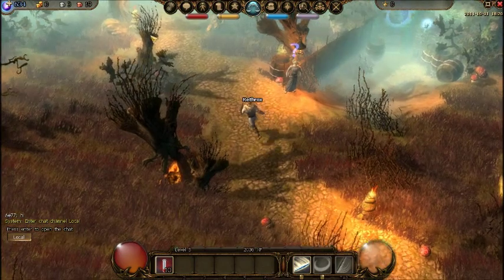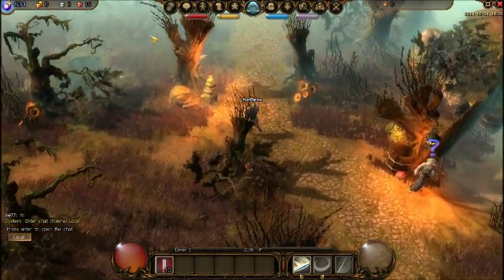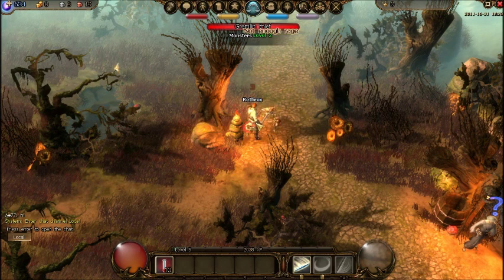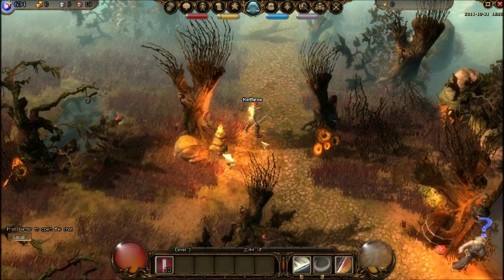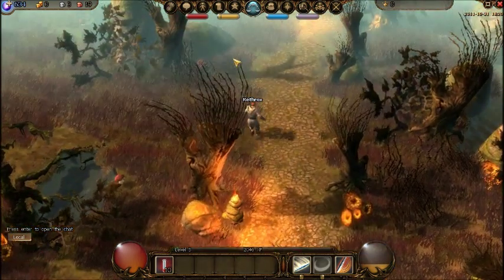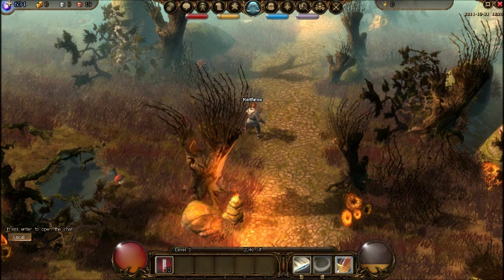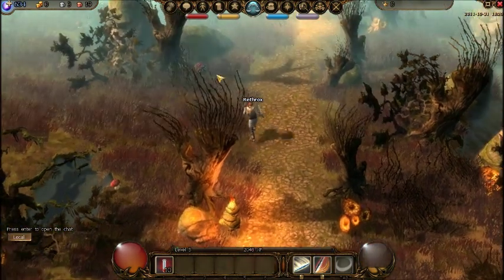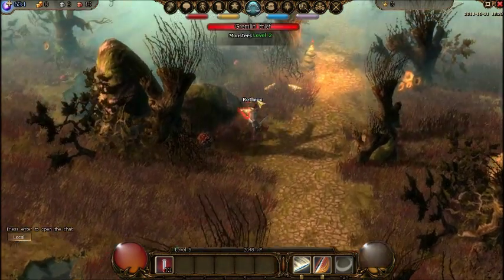The graphics are really good and the fighting mechanics are pretty good too. It's not WASD movement — it's point-and-click, or you hold the button down to move. Your attacks are your left and right click, and you put your skills in the UI. The UI is awkward though; it's different from other games, and adjusting the skills in it is kind of a pain.